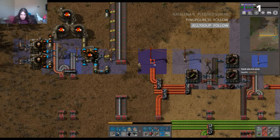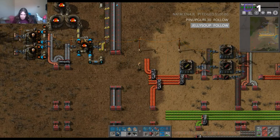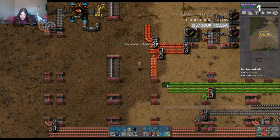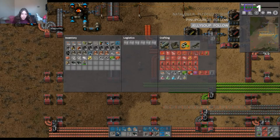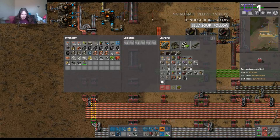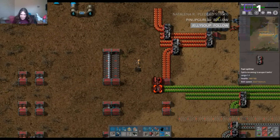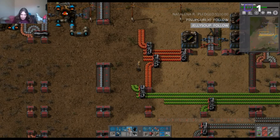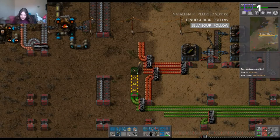Is there any possible way I can move this? There we go, I can move that out of the way. The idea is going to be some sort of splitting device. I never unlocked speed modules — oh my gosh. I can't believe I forgot to get speed modules. It's a little bit silly at times.